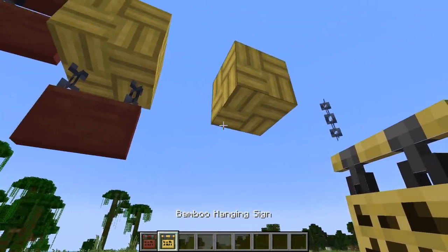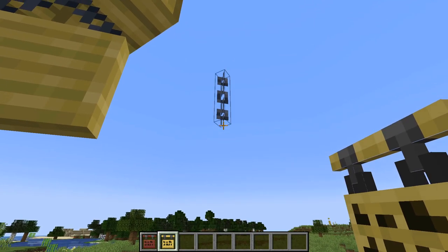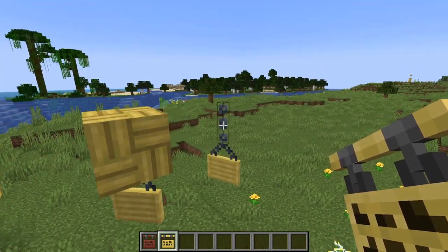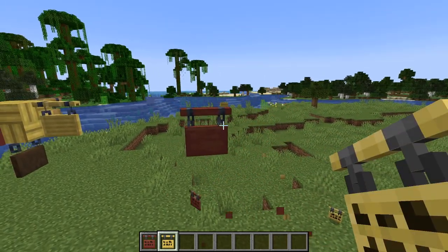Also if you hold shift when placing them, the chains will be attached to the center of the block. This also stands true if you try to attach it to a really thin block, like a chain. Now these signs will break if you remove their supporting block, unless they were hung from the side of a block.